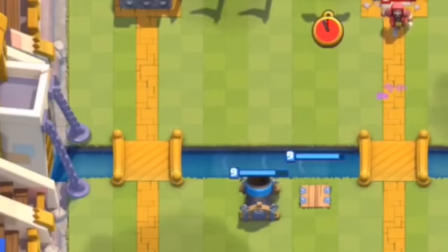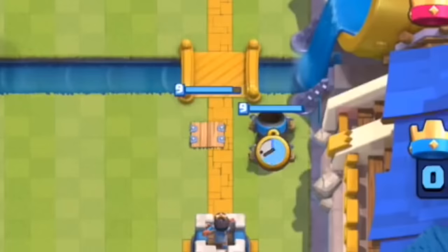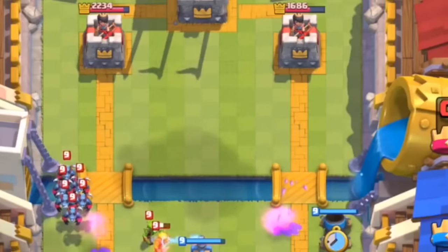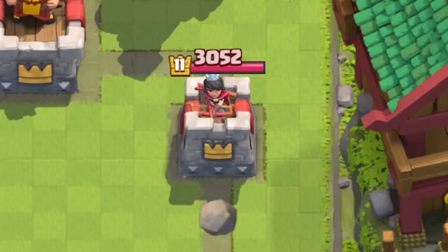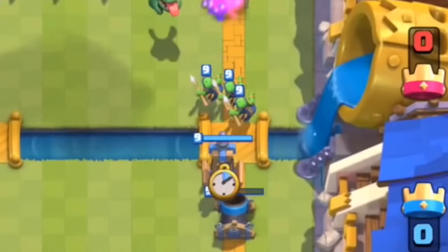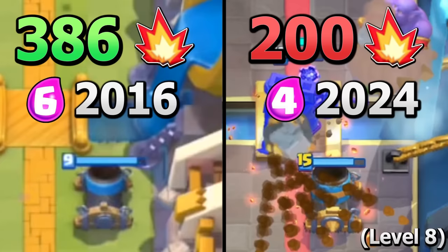The Mortar has been in Clash Royale since beta launch, which makes it one of the original 42, but it wasn't 4 elixir like it would be for most of its lifetime — it was actually 6 elixir. This was compensated by its stats. During this time, the Mortar had a range of 13 tiles, meaning you could play it on the third tile from the bridge and it would still connect to the opponent's princess tower, completely blocking it with the defensive building while it was taking down the tower. It also dealt close to double the damage the current Mortar deals.